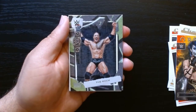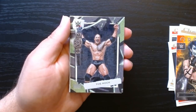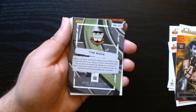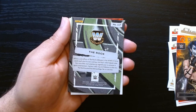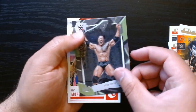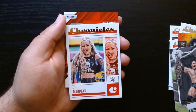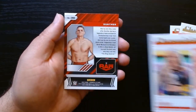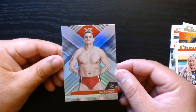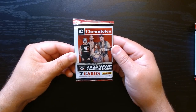We got here a The Rock — this one's nice on the Royalty. Good to see The Rock. There's Liv Morgan, always nice, and we have a Gunther on the XR. Second pack, let's go.